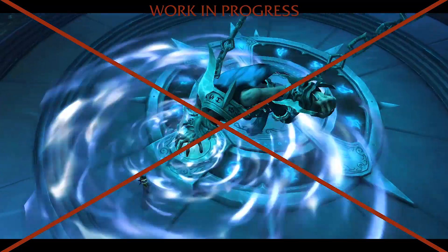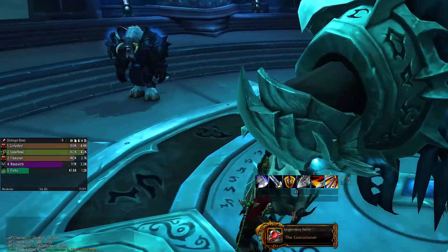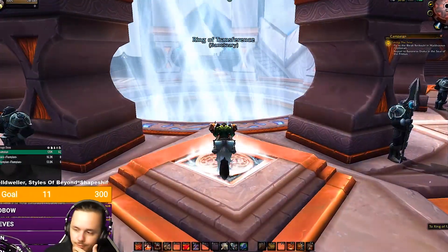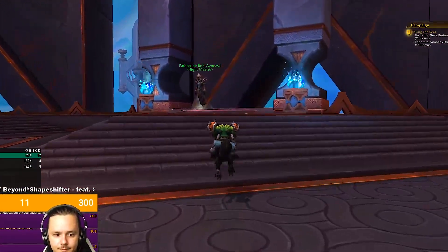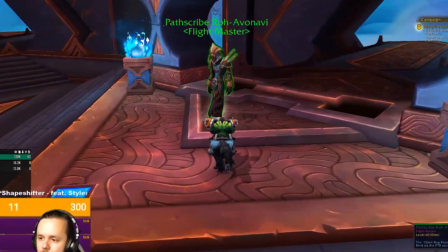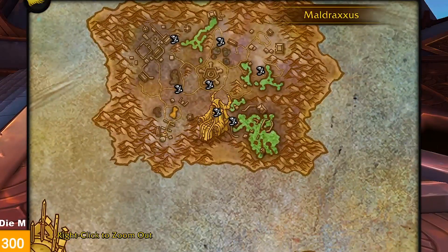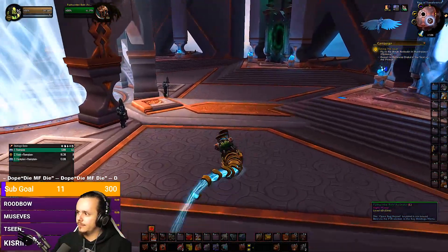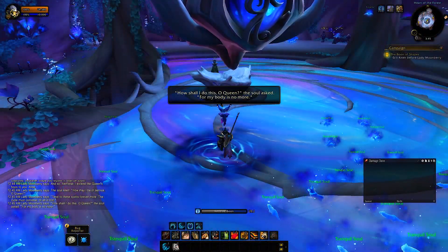Make as many legendaries as you want so you don't have to come back. Keep in mind you'll need to switch specs if you want to craft one that's not available for your current spec. Once done, teleport out with the left Tauren NPC and go to the Teleporter Beacon outside to reach the upper level, where the flight master is. All flight paths will be unlocked, so select the one closest to your covenant sanctum.